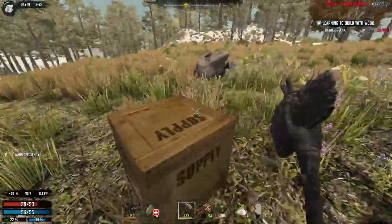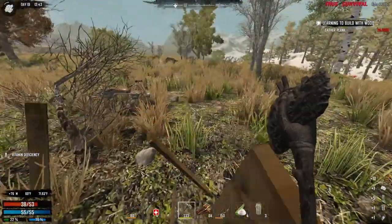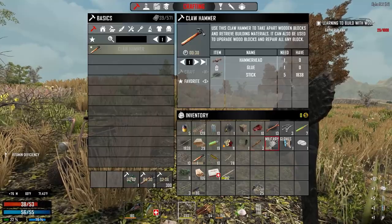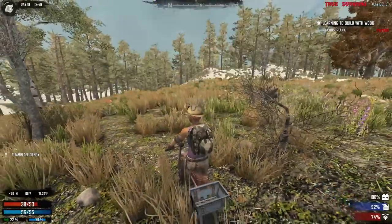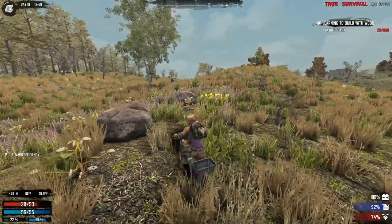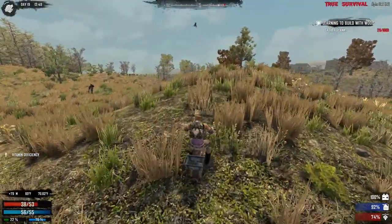Okay guys, I just got an air drop, but surrounded by some bad guys. What did we get? Oh, military stuff — nice. Dynamite, fiber, cool. Not totally great, but not too bad either. Anyways, bye bye.